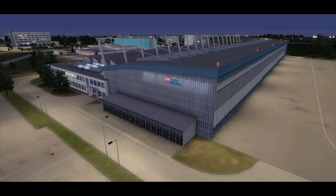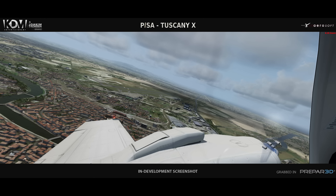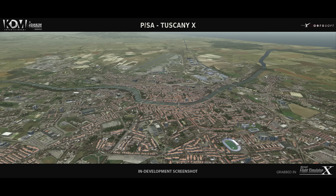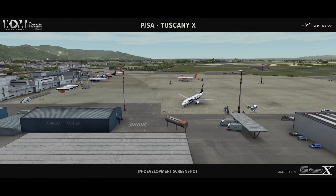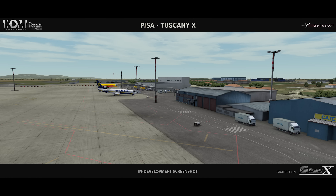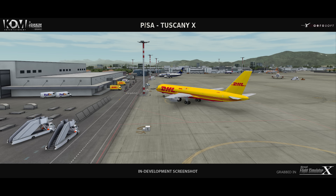Sticking with Aerosoft: they also previewed Aerosoft Pisa X this week — scenery coming soon covering the entire city of Pisa in Italy, including the Leaning Tower, the cathedral, and the stadium. It features photo-real ground imagery, 2K textures with an option to drop to 1K for weaker machines, a fully internally modeled tower and terminal, and static aircraft including military aircraft, since the airport doubles as a military base. No release date or price yet, but it looks really clean — I expect it to land around 26 euros at release.